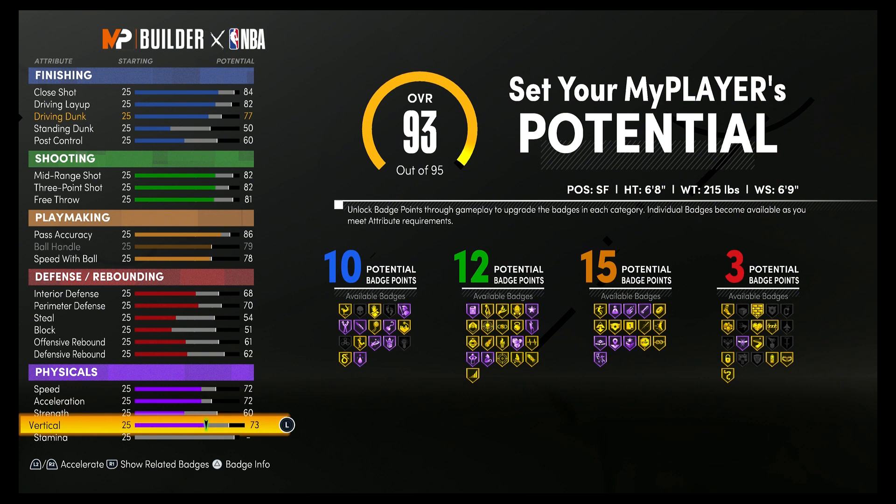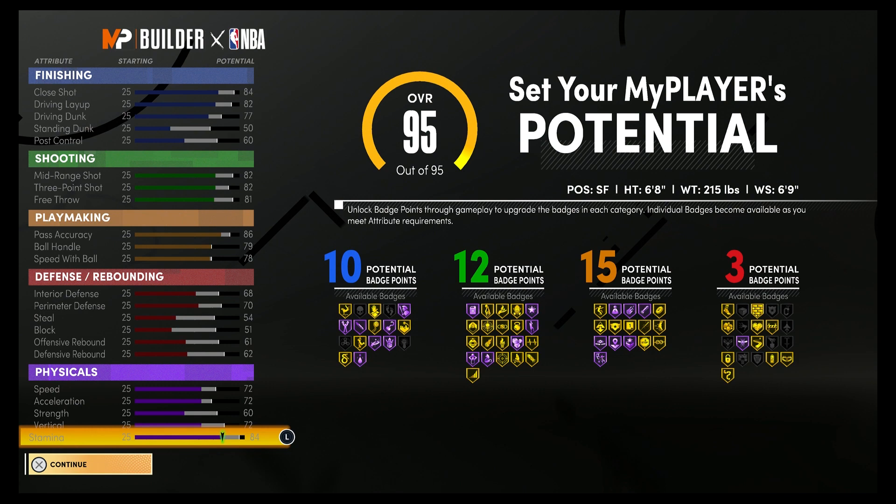So at 99 overall, you have a close shot of 88, an 86 driving layup, an 81 driving dunk — so you do get the pro contact dunks — and a 54 standing dunk. You'll also have a 64 post control. For your shooting stats, you'll have an 86 mid-range shot, 86 three-point shot, and an 85 free throw.